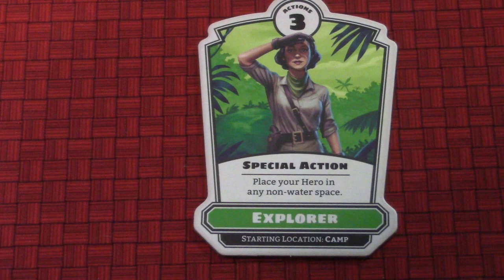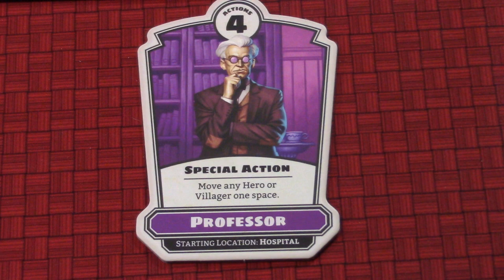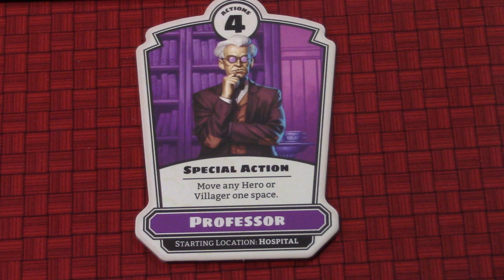The Explorer started at the camp, which is an area we have to use to defeat the Creature from the Black Lagoon. Secondly, we have the Professor - I randomly dealt him. He has four actions and can move any hero or villager one space as a special action, though it costs him an action. He started at the hospital. During the game, villagers come out - characters from old Universal movies like Wilbur and Chick from Abbott and Costello.